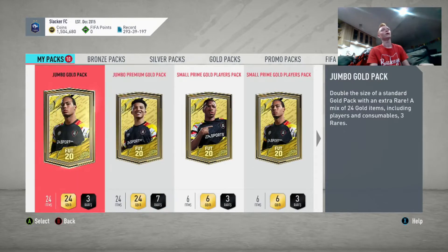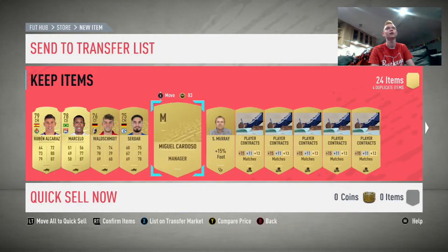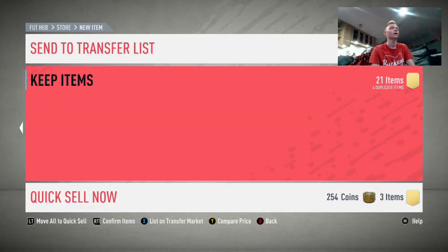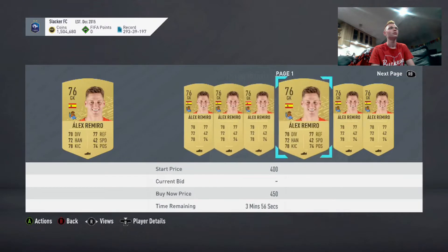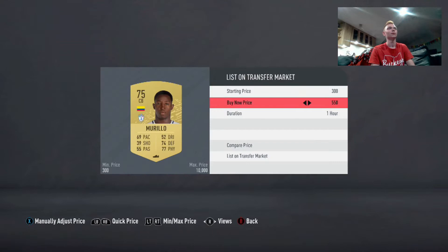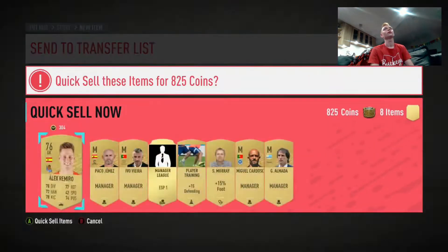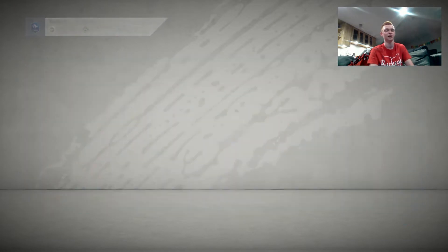So let's jump into this little pack opening. Everything here is tradable except obviously the Prime Icon pack. There's one pack I got from Objectives — a 25k pack — that is not tradable. We're going to be skipping everything that isn't boards. A couple bad packs to start, but then we got some small Prime Gold players packs and some decent stuff. We'll definitely have some boards and hopefully a couple walkouts. I am going to sort through these guys just to make sure we're getting the most out of our coins, but also keeping my transfer list a little empty because I have a lot of investments on there.